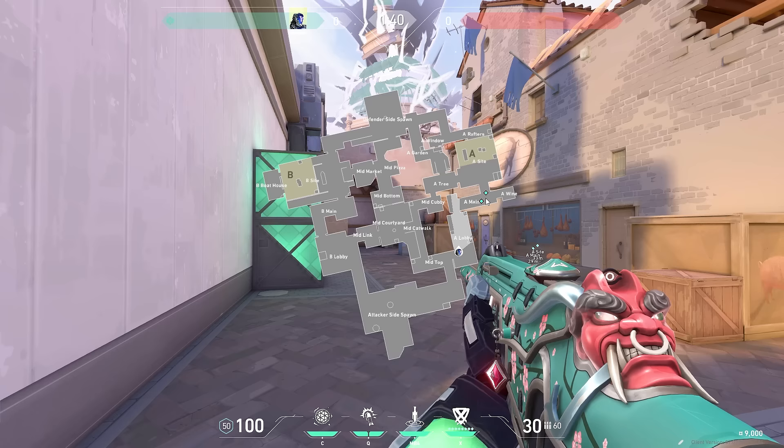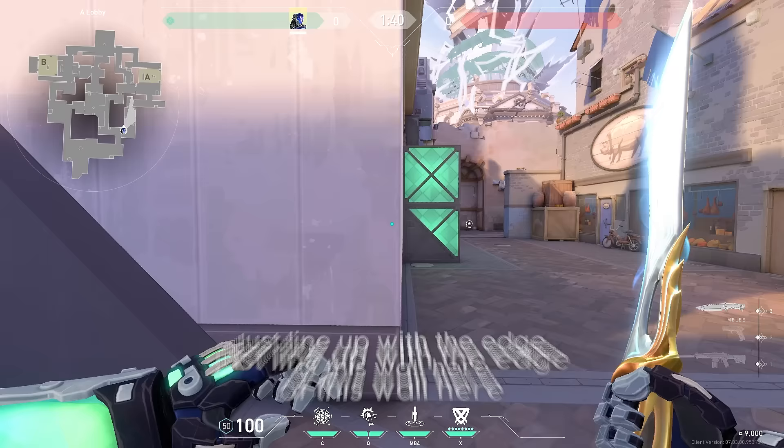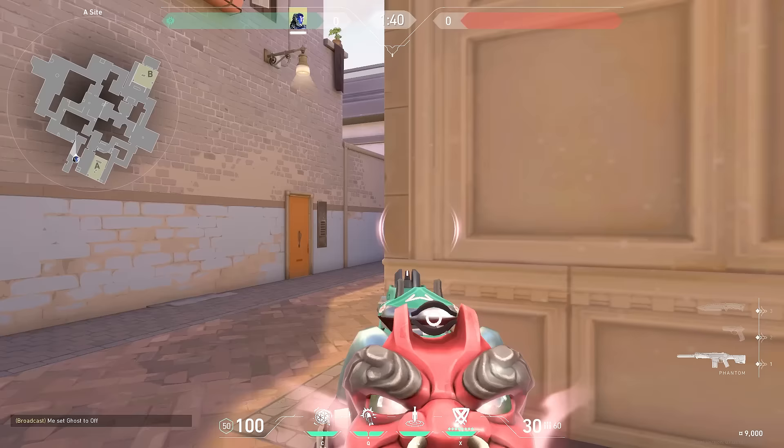This flash is used to take Gun control. Most of the time I prefer using a Sova dart or some other piece of util to clear this angle. I like using my flashes to fight site more, but if you have to and your team has trouble fighting for this space, slow up at the edge of this wall, aim at the corner of this roof right here, and just do a normal throw. The flash pops right here, blinding anyone peeking this angle — if there's an op here they'll get blinded, if someone's walked up they will also get blinded.